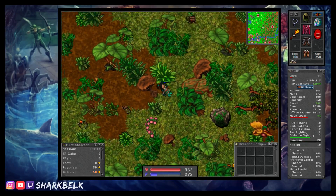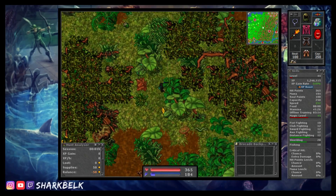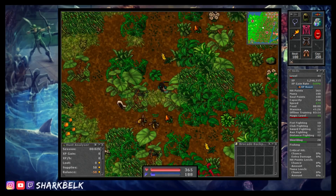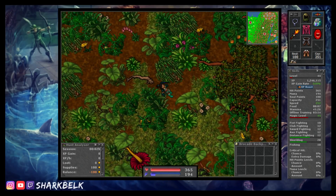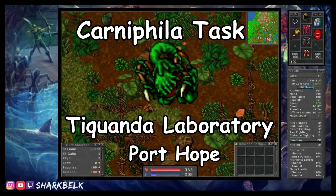This makes a good dent into the 100 points you're required to have before you can begin the demon task, which will eventually allow you to start the demon oak quest. The task we're covering today is the Carnifiler task and the spawn we should be doing this in is the Taekwondo Laboratory.